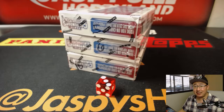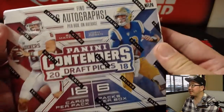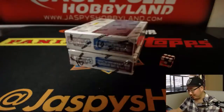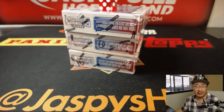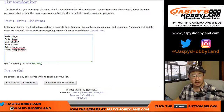Hi everyone, Joe for jazpyshobbyland.com breaking another one box random pack break of the brand new release 2018 Panini Contenders Draft Picks. Haven't seen this guy's auto, haven't seen that guy's auto yet, haven't seen Saquon Barkley's auto yet — maybe in one of these boxes. Break 10 is what we're doing, big thanks to these folks.